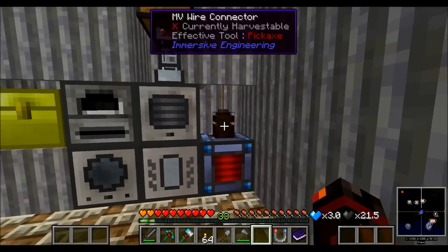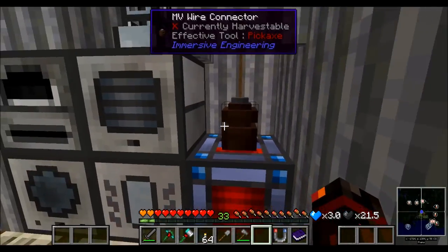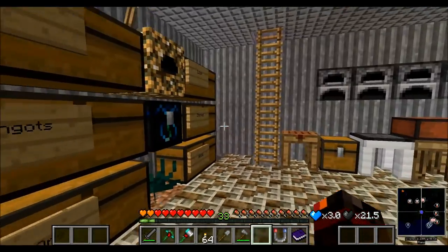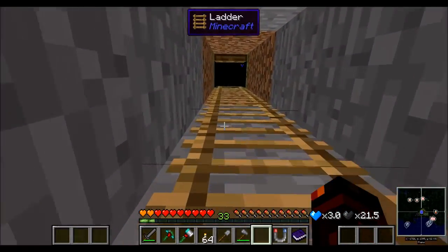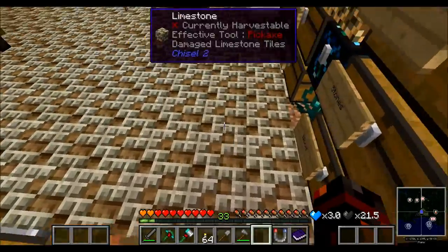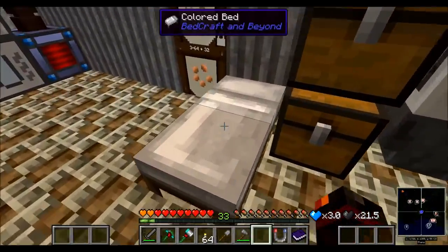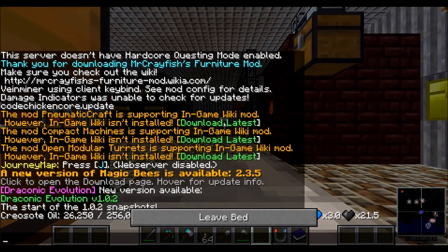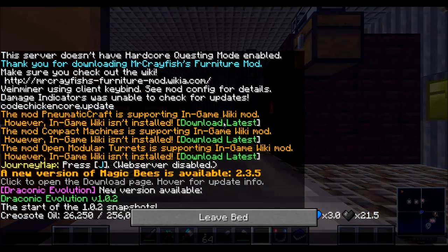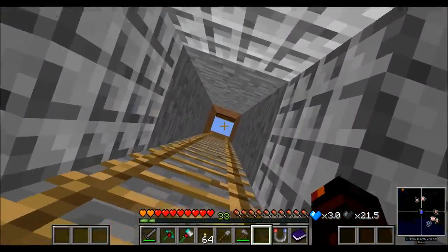You can see I've got an energy cube here, and some immersive wire connectors and things like that, which I'll just nip upstairs and show you my current power supply. Let's actually sleep first and make it day. Where is my bed - here it is. So let's just make it day, and then we should be able to see things a little bit easier, and it should also get rid of the rain.